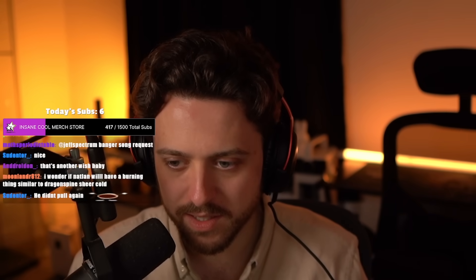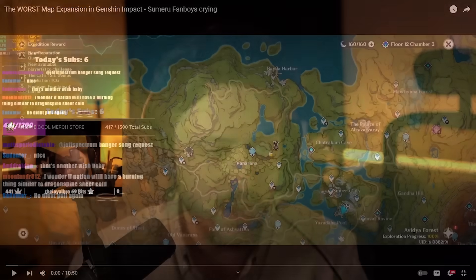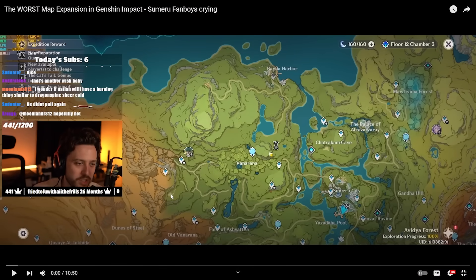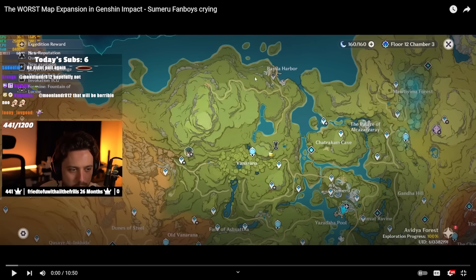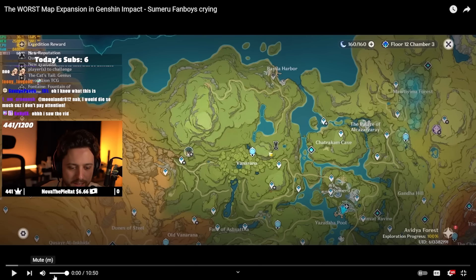I don't really know too much about this, but I saw the map expansion for Sumeru — it's just a harbor — and it looked kind of bad. It was literally just a tiny area with nothing in it, basically. And this video is called 'The Worst Map Expansion in Genshin Impact — Sumeru Fanboys Crying.' But why are they crying?